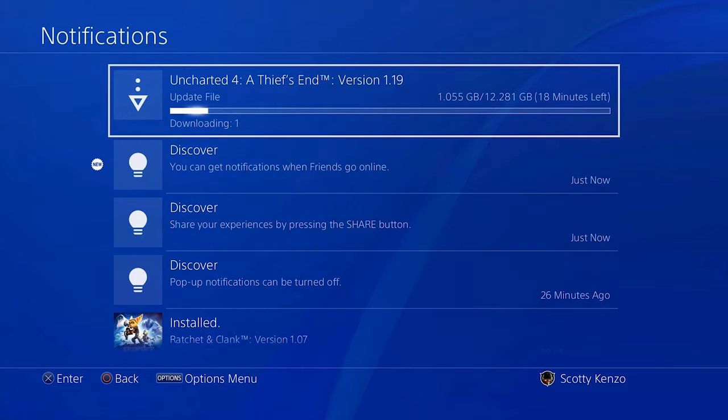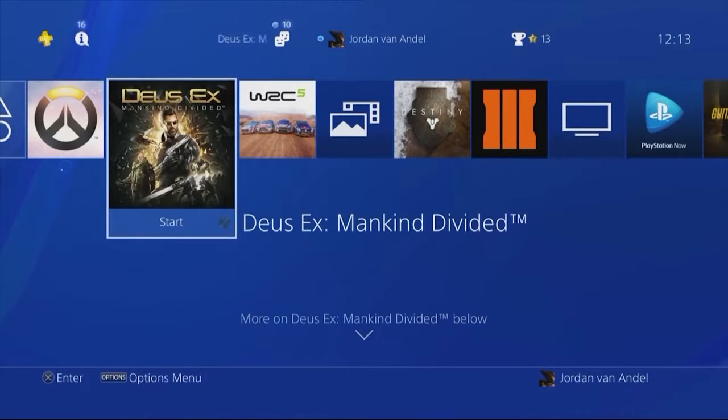The notifications will also get an overhaul in this update. Previously there were a lot of tabs, but now the notifications will be on one screen, like many social media apps. If there are things you don't want to see — like the discover section or something else — just hit the option button and you can deselect things that you don't want to see.